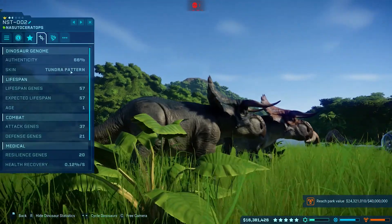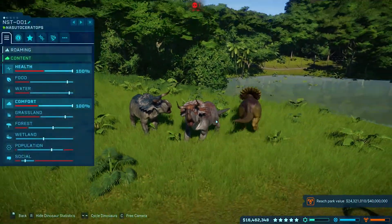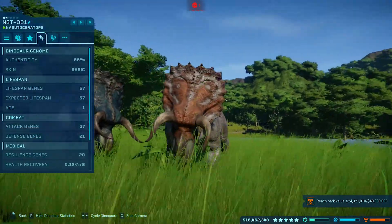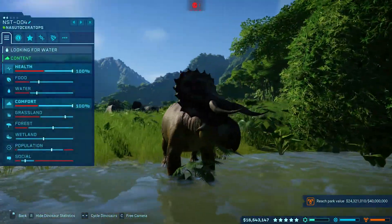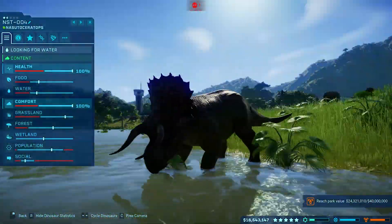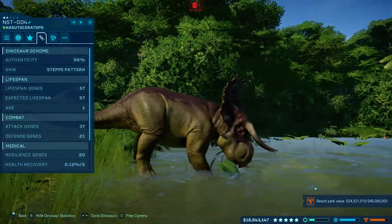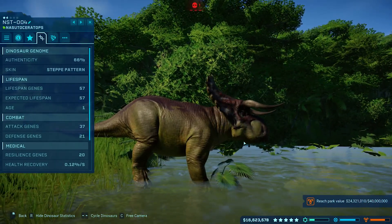This one is the tundra pattern — it's like the bluish turquoise one. I think this is the base one; yes, this is the basic one. It's kind of like a grayish copper to it. I don't really like this one as much — it doesn't look natural to me. And this is the steppe pattern, so it's got more of a swamp green, kind of an algae-looking green.